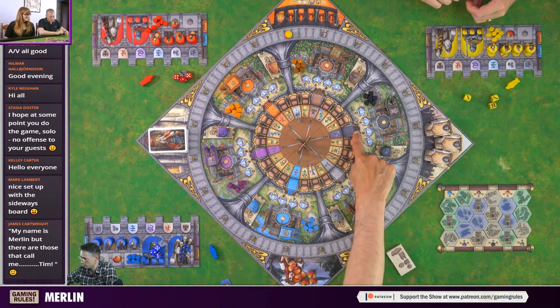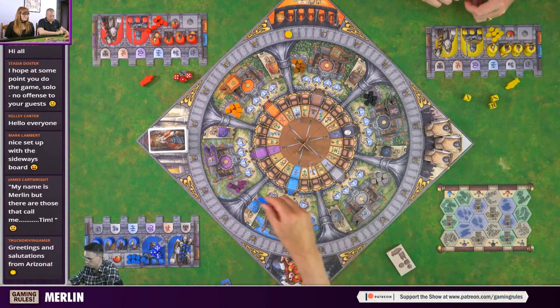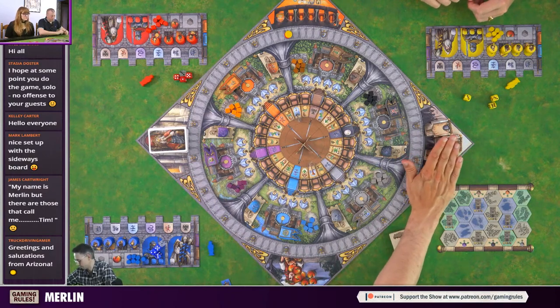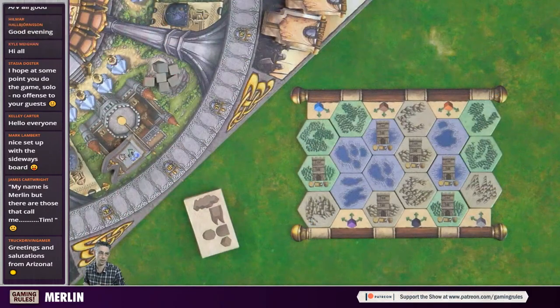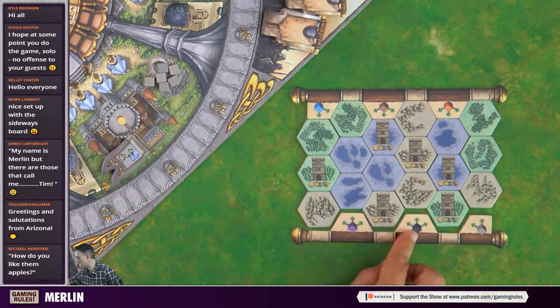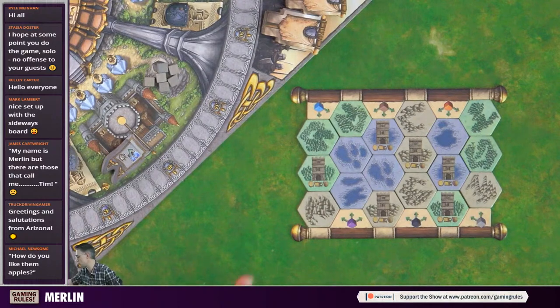This is the round tracker, this is the points tracker. The player with the most points at the end of the game wins. Thematically we've got six different principalities, and in each principality we have resource cubes, flags, shields, and a space where you'll be putting your influence markers - the little octagonal things. We have the round table in the middle, assigned to the start player, moving around at the end of each round.